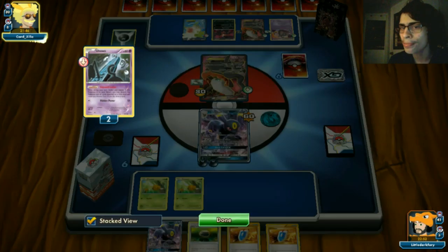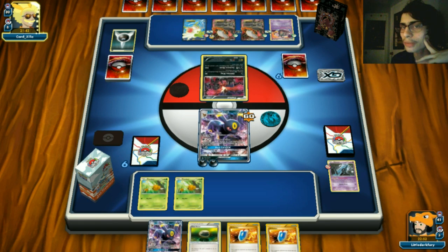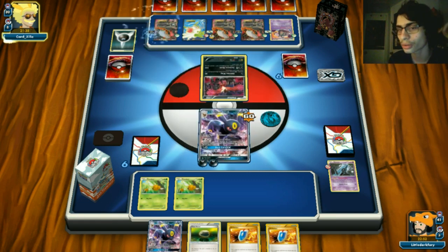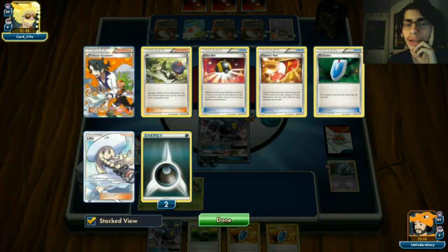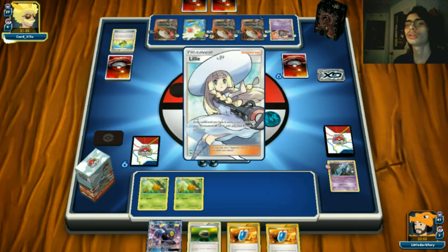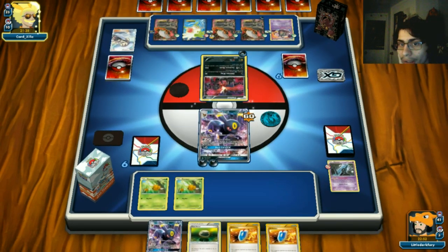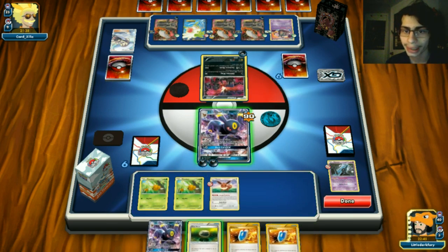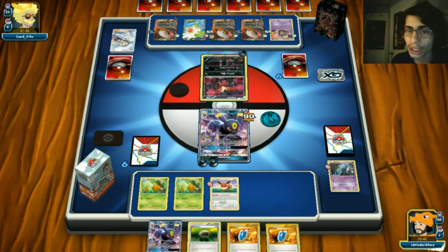He retreats and goes to Oblivion Wing - only doing 30 and 30 damage, buying us more time to set stuff up. He had a bunch of stuff in his hand, which is why I went with Dark Call. If we don't topdeck something soon we'll be in deep trouble - we only have two Pokemon in the discard pile. We're completely in topdeck mode and not drawing into anything useful.